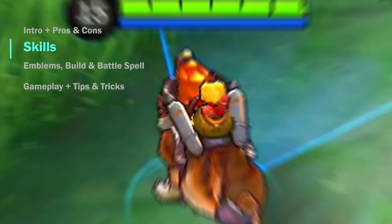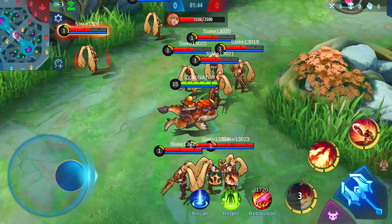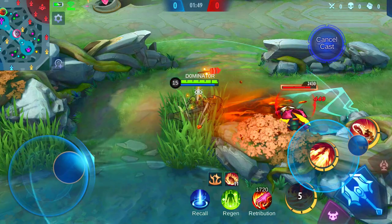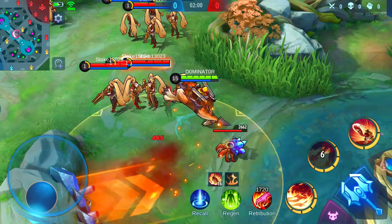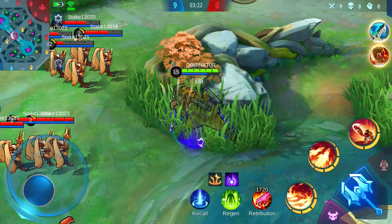Barretz's passive works as follows: every time Barretz uses skill damage against units, he gets stacks which can go up to 25 at max. Every stack adds 2 to 5 physical and magic defense and 2% resilience. At 16 stacks, his basic attack gets increased damage, hits all enemies surrounding him, and slows the target by 40% for 0.2 seconds. After 10 seconds of not hitting anything with skill damage, the stacks will be reduced quickly.